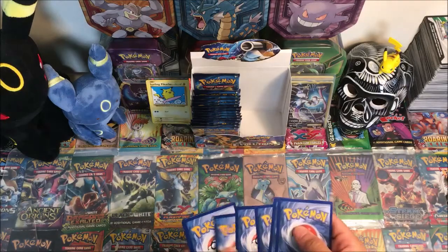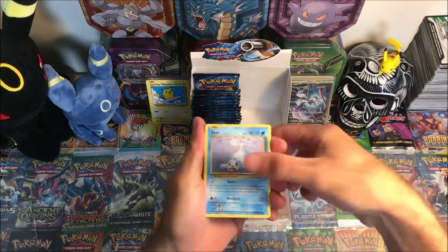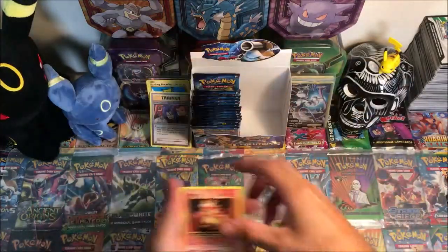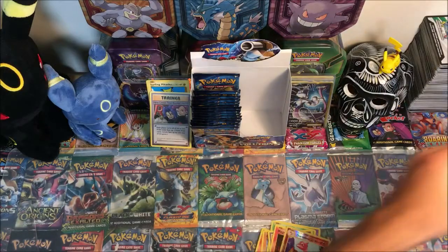There's a code. We have Seel, Charmander, Diglett, Drowzee, Caterpie, Revive, Here Comes Team Rocket, Magmar, reverse Charmeleon, and a holo Gyarados.